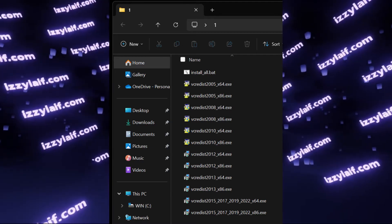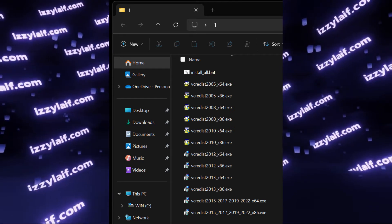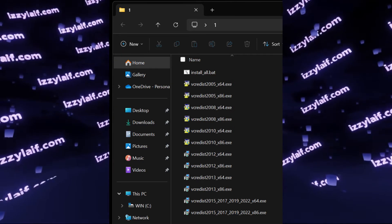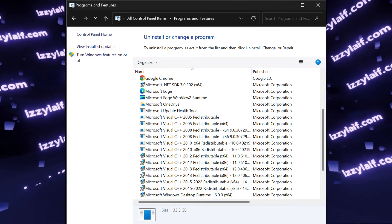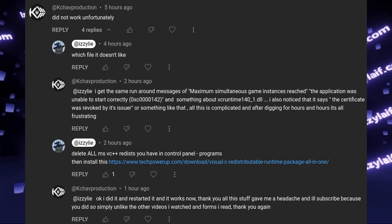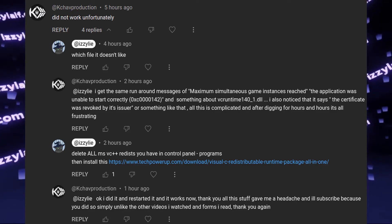After you extract all the files, click 'Install All'. In some cases there may be a warning from Windows Defender — ignore that and allow the file to execute. This will install all the Redistributables that are required. If the problem was with Visual C++, reinstalling all of them should fix the issue with Easy Anti-Cheat.